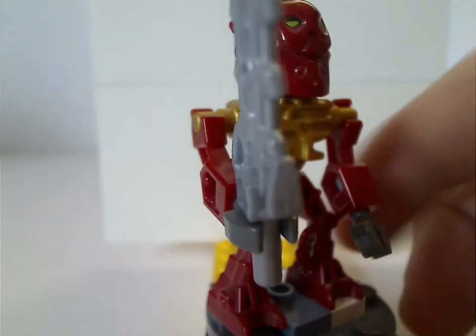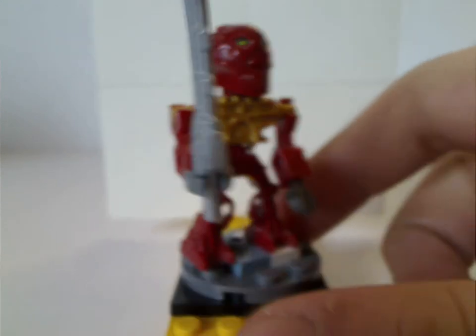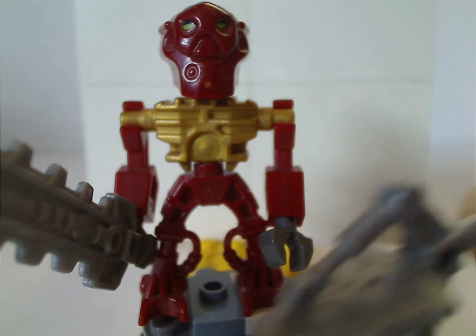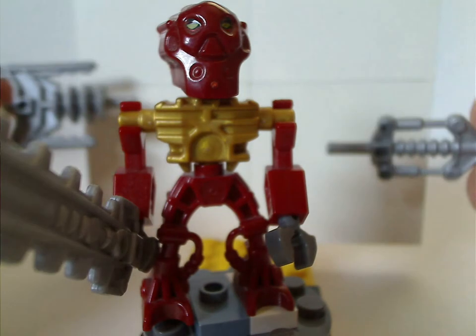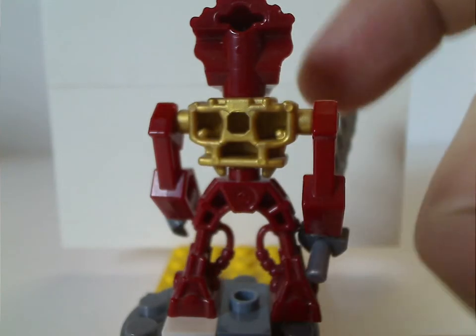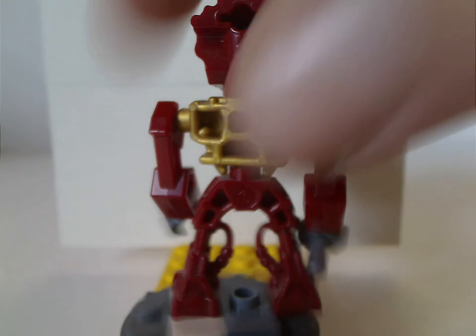An interesting thing with each of these playsets is they all contain a bootload of these oversized weapons, which they hand to all these characters. Not sure why they did that, but at least it's good to have for the characters. And from the back, there are a lot of hollow spaces and a little slot to stick the mini spine in — well, just for the Piraka.